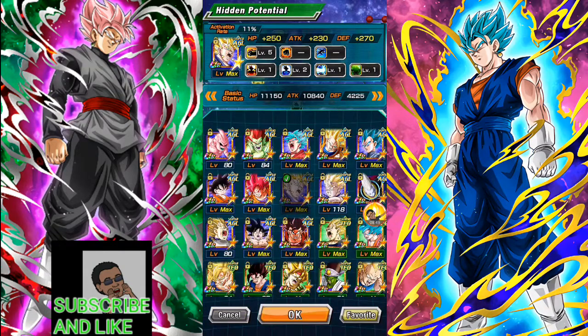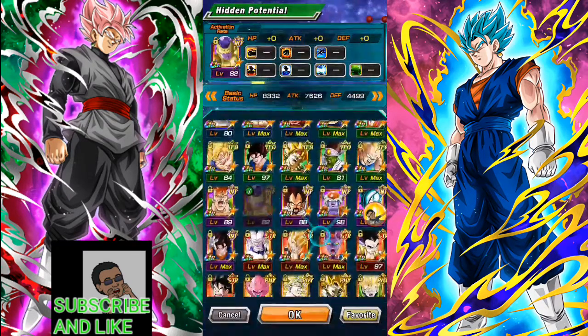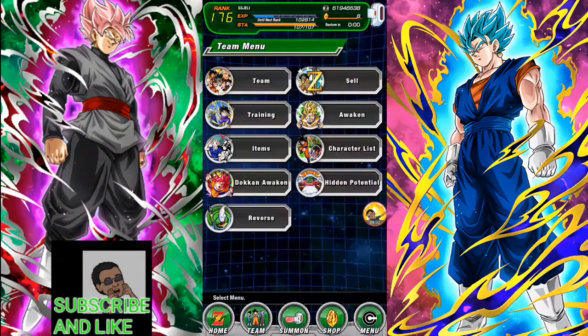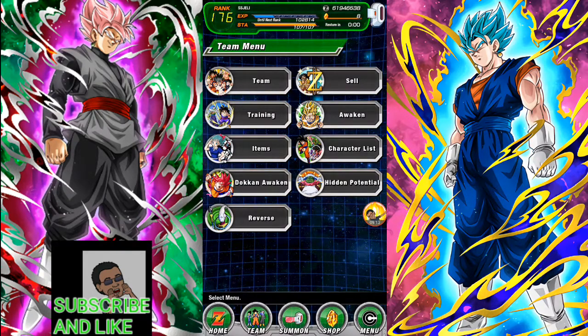So yeah, using Vegeto as an example — you could do this with GT Vegeto, tech Vegeto, Gohan, Frieza, Omega Shenron, whatever unit you have. Now you might be asking: what if my units are already transcended UR? Do I have to go get more medals for that unit and try to sacrifice a Vegeto just to power up my other Vegeto? The answer is no, you don't have to do that.